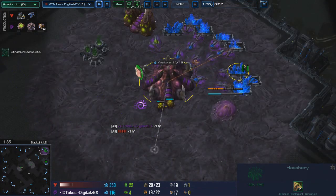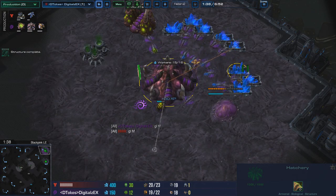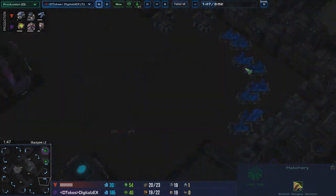We open up standard hatch gas pool — 17, 18, 17. Once we research Zergling speed, we're going to take 2 off gas.